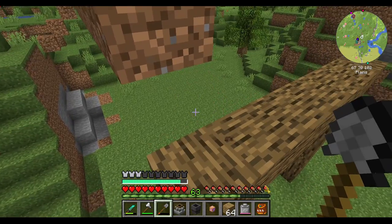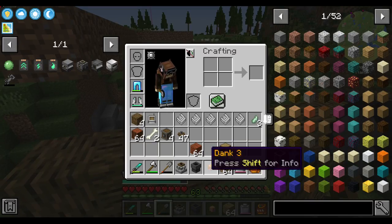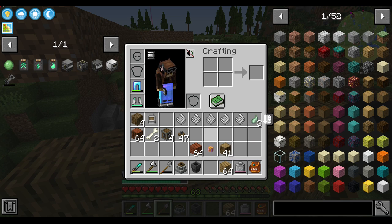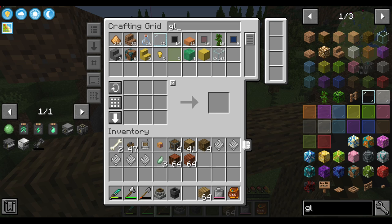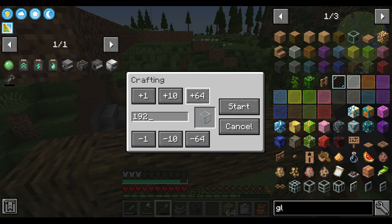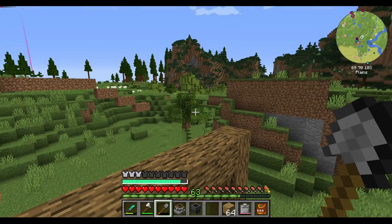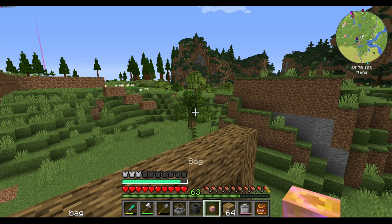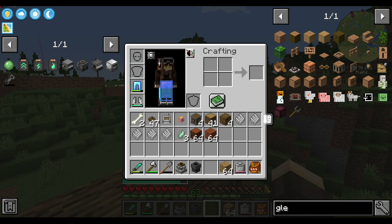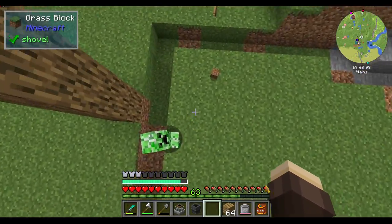Maybe on top here I'll do like stairs or something — or glass. What glass do I have anyways? Do I have any cobblestone on me? No, I do not. I should change that. Oh boy, I should really change that.